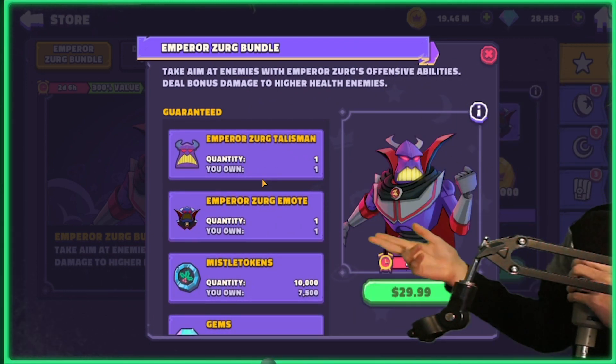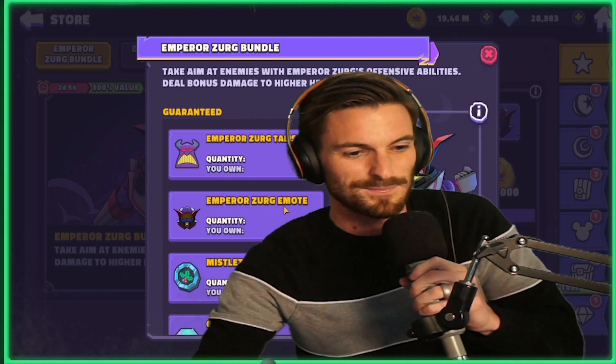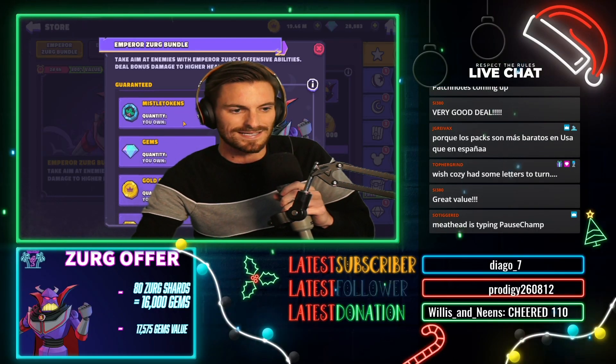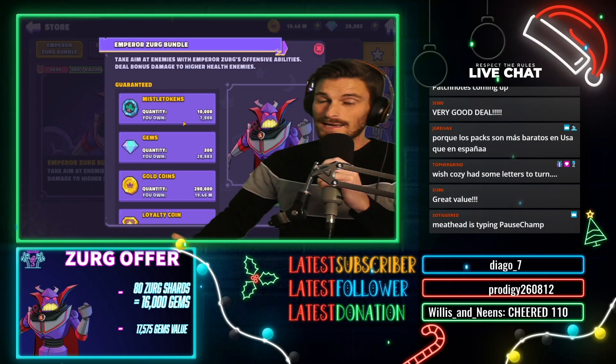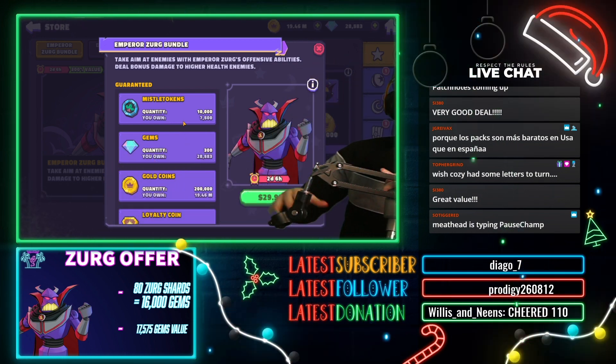The talisman and emote are a little less easy to value — these two are cool, I actually use this one in my PvP emotes lineup. You'll get those. We've also got missile tokens, which you'll be able to use to get Gold and Beauty and the Beast characters out of — not bad at all.